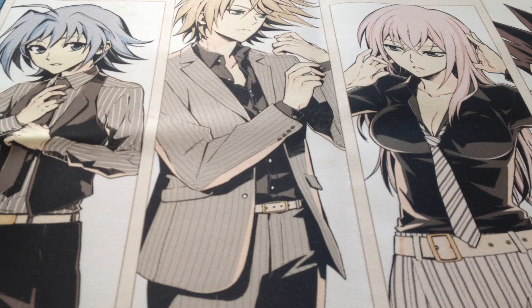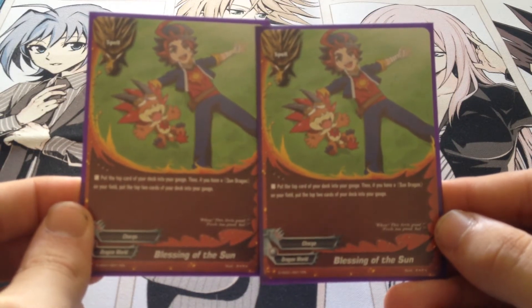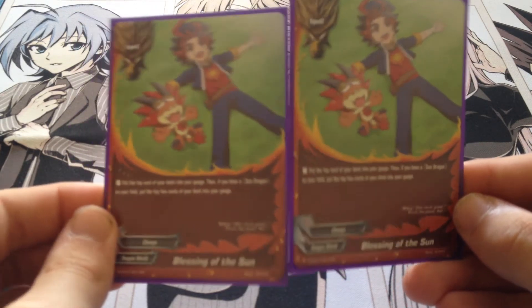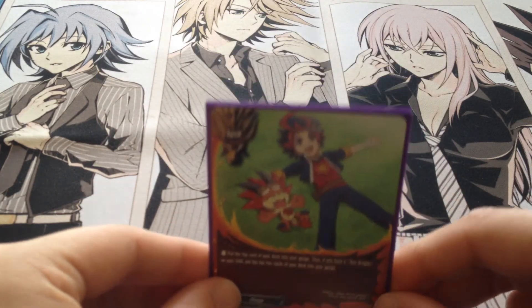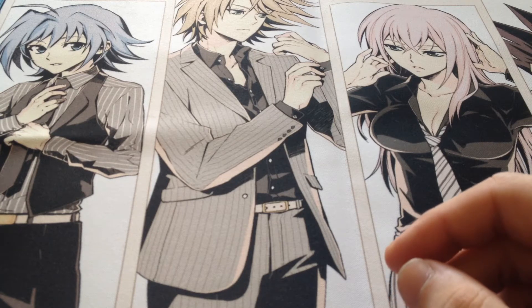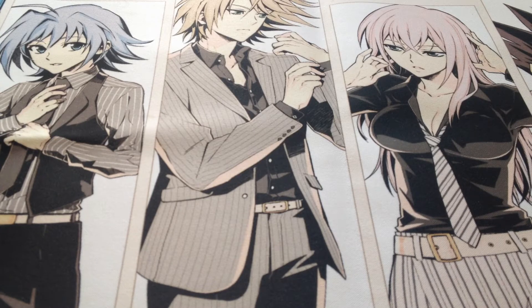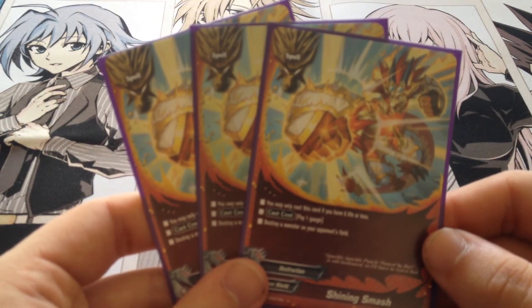Then for spells I have two Blessing of the Sun. Basically pop the top two cards of your deck into the gauge if you have a Sun Dragon on the field, which it always will — everything's a Sun Dragon in this deck apart from the shields. You need gauge excel for this deck — you'll see why at the end.